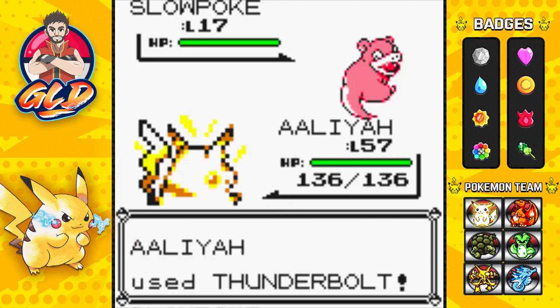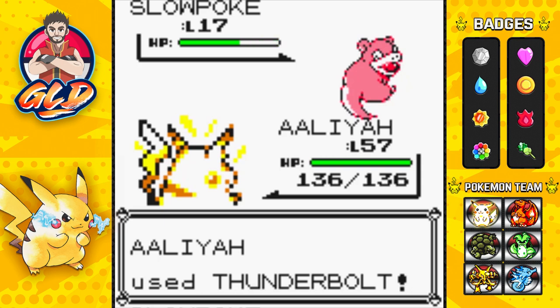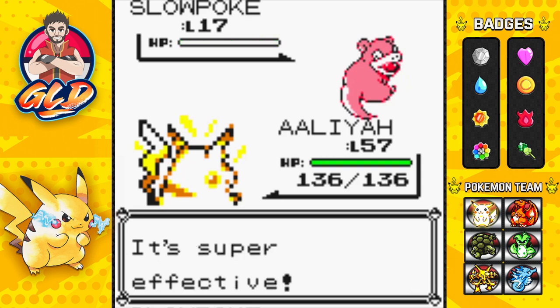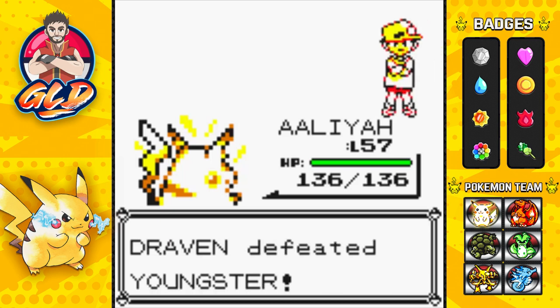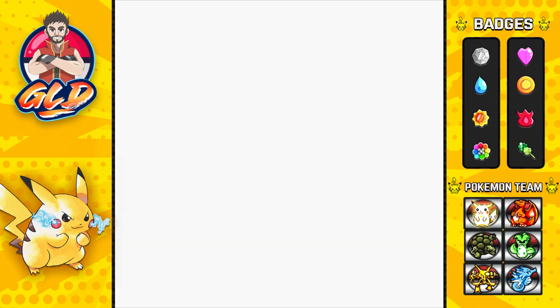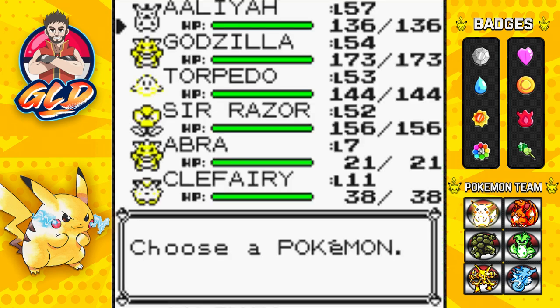The game has already registered the whole psychic type Pokemon encounter. All you need to do is beat this guy. Luckily we're way over level — Slowpoke defeated! We have defeated the Youngster and he's not mad.